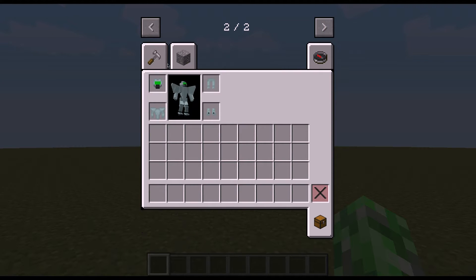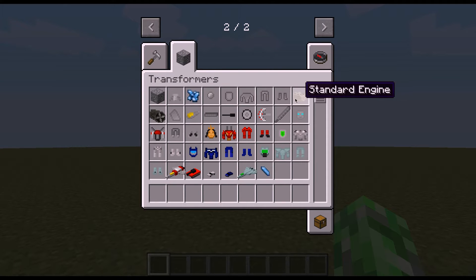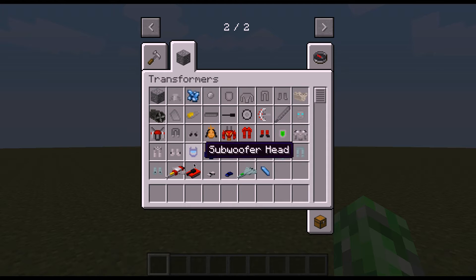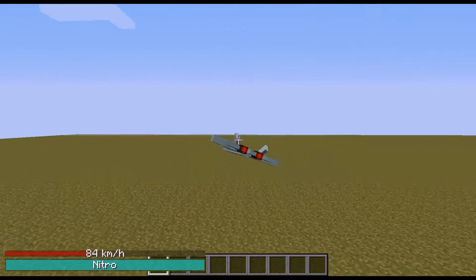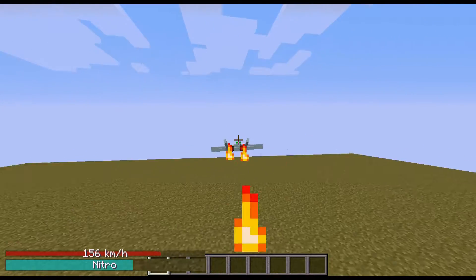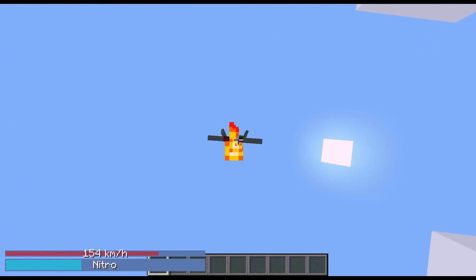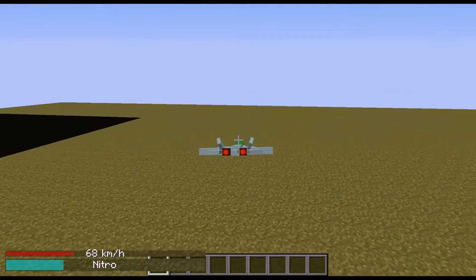It's pretty cool. The mod adds a whole bunch of new stuff. It's got molds and all that sort of thing, and you can see the different models here for different vehicles - and that's because you can actually transform. There's Nitro, which you get by pressing X, and you can fly up and down.